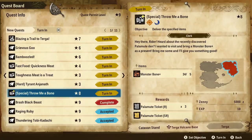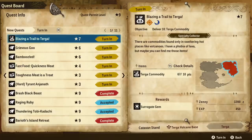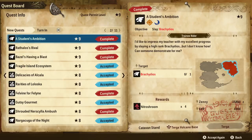Hey there, Ryder. Heard about the recently discovered Palamute Den. I wanted to visit and bring a Monster Plus bone as a present — bring some, and I'll give you something good. Well, I already have all of the bones — wham bam, thank you ma'am. Easy peasy, lemon squeezy. I assume we can just continuously hand those in, but actually it looks like we can only do it one time.